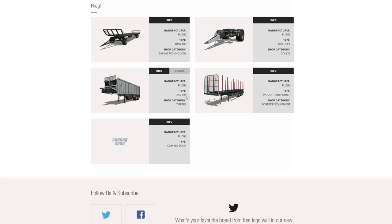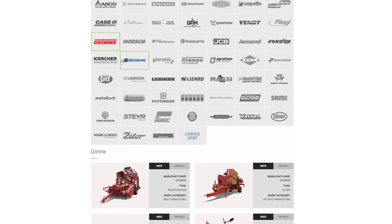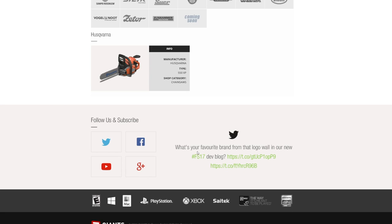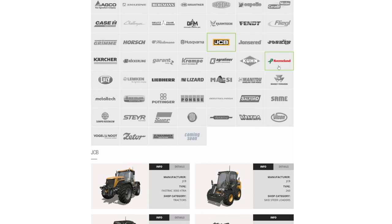We do have a new tipper from Fleegil called the ASS 298. This could not be — there are just going to be tons of jokes about this trailer this season. It's got a capacity of 47,000 liters — just prepare yourself for the jokes. Grima is still the same, Horsch the same. Hurleyman — I think that's probably the only one we're going to get. Huskvarna, Jones-Ired chainsaws the same, JCB all the same as last week.